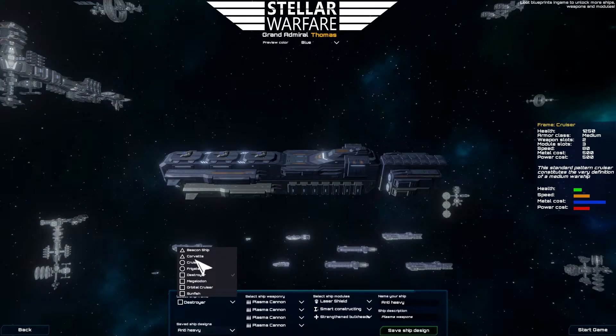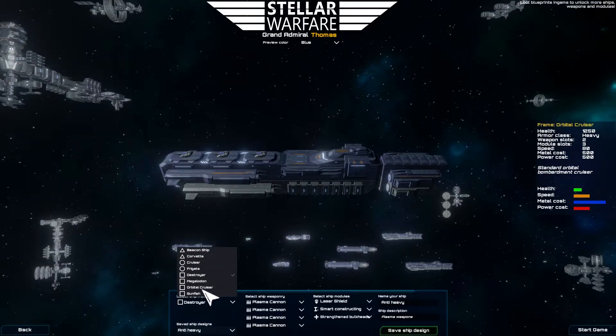Currently, as you can see, I only have eight different ship frames that I can choose from.